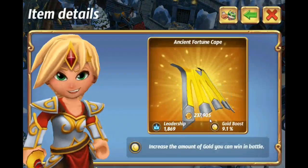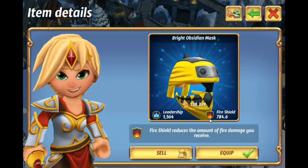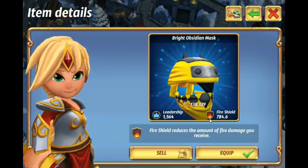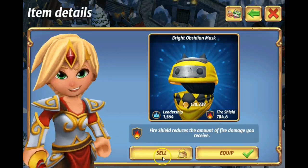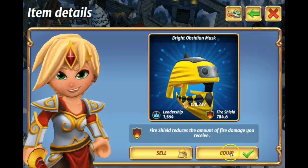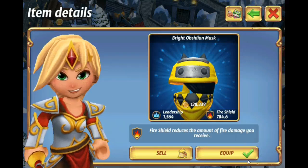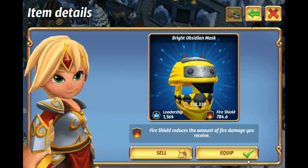You can't sell an equipped item, but if you accidentally sell this helmet over here and click the sell button, it will sell. There's no confirmation, no nothing, so be careful when you're clicking those. Just always remember, the equip button is on the right — don't click the sell button. People have done that quite a few times.